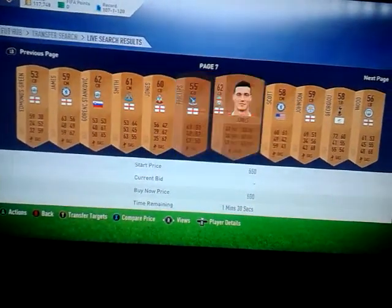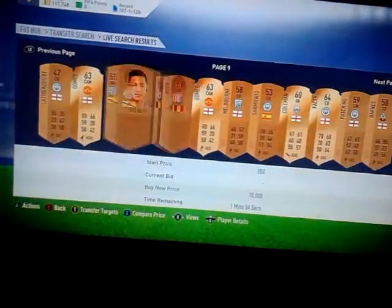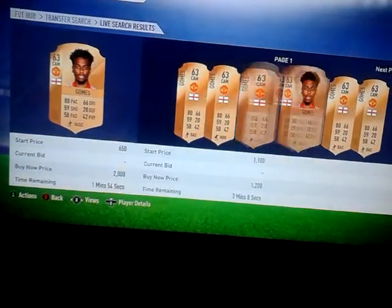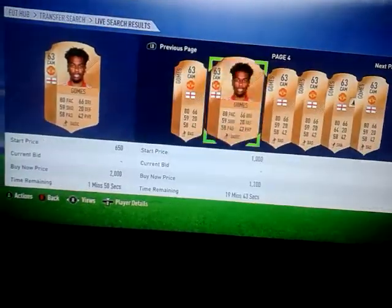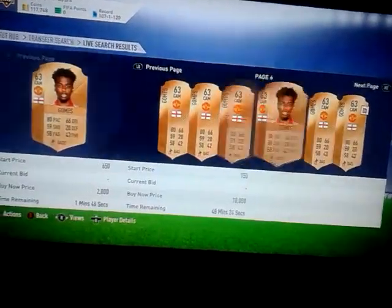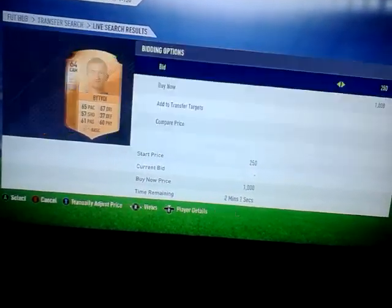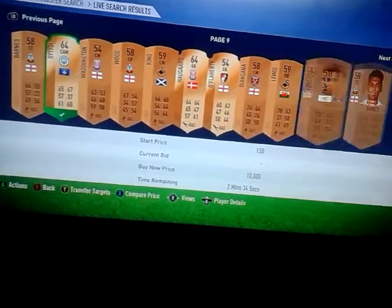You can do any league you want on this as long as it's a top one — like the BPL, Bundesliga, or La Liga — but I recommend doing the BPL first because you get a lot more deals. I'm just going to walk up to the 20th page and see if there's any deals. This Batton guy — that's a good deal at 250 coins. I think he's going to be probably about 800 coins.